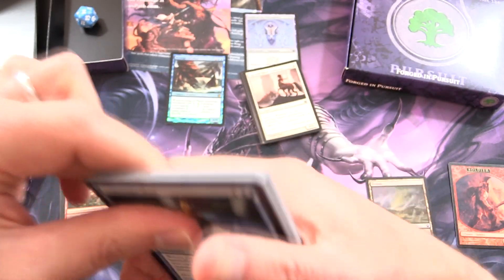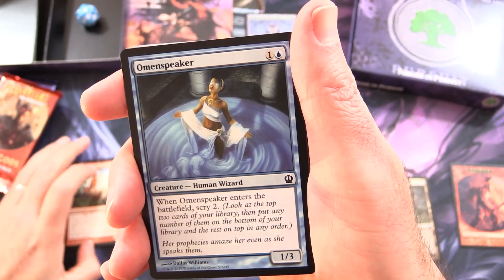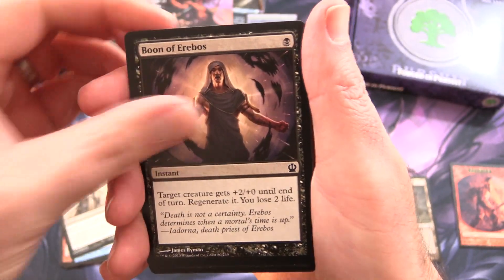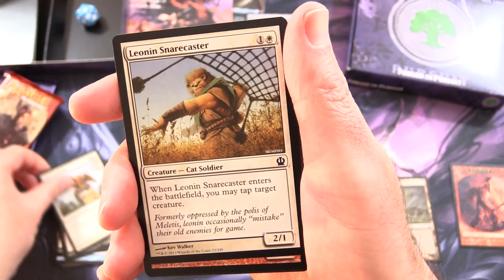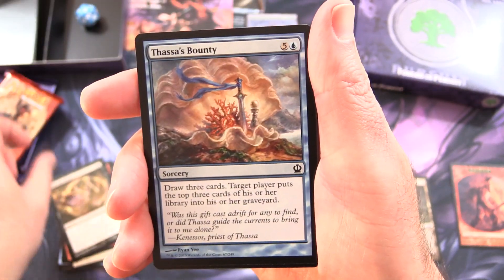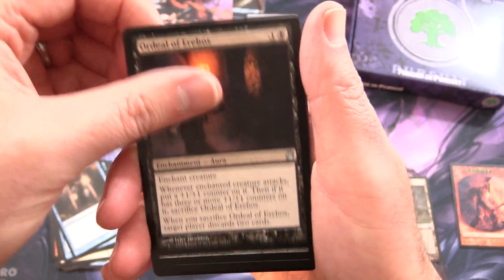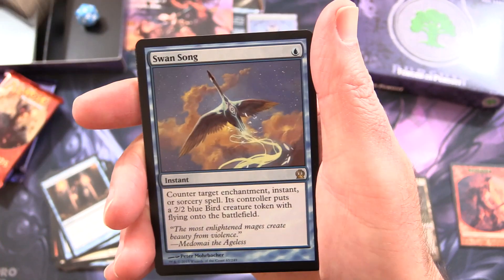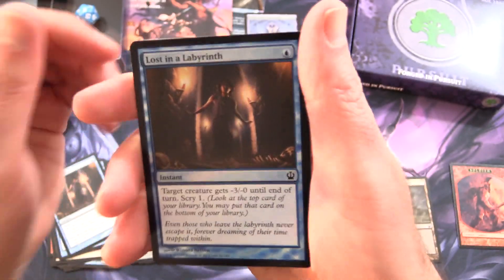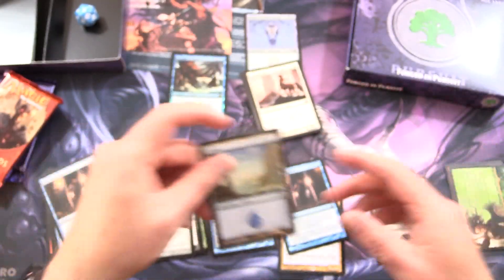Did you actually participate in these pre-release events back in the day? And if so, which of these pre-release boxes did you have? Let me know! We've got Omen Speaker, March of the Returned, Boon of Erebos, Sertessen Griffin, Leonin Snarecaster, Priest of Erewhus, Read the Bones, Thassa's Bounty, Lost in a Labyrinth, Nemesis of Mortals. For the uncommons: Ordeal of Erebos, Witch's Eye, and the rare is Swan Song. We also get a foil Lost in a Labyrinth, an island, and an ad. Nothing crazy there.